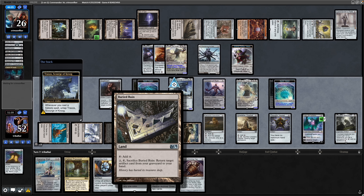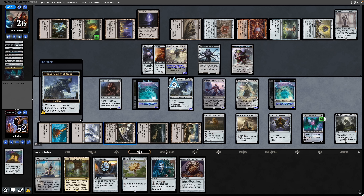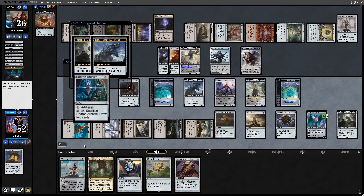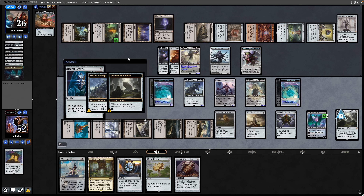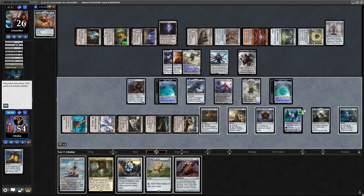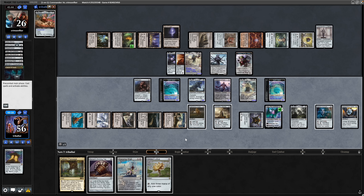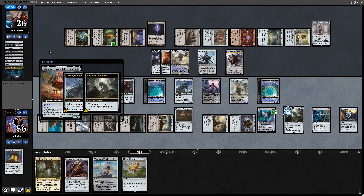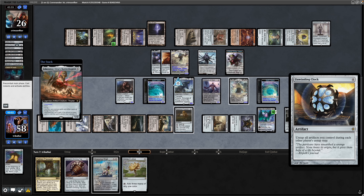We have the Buried Ruin, but there's not much point grabbing the Mana Crypt while our lands are tapping for two mana. I think trying to get down the Unwinding Clock is good here — maybe Hedron Archive first to bait out counter magic. I really wanted to cast all this into our Commander to put plus counters on things, but having to bait out the counter magic is screwing us up. They allow the Hedron Archive down.